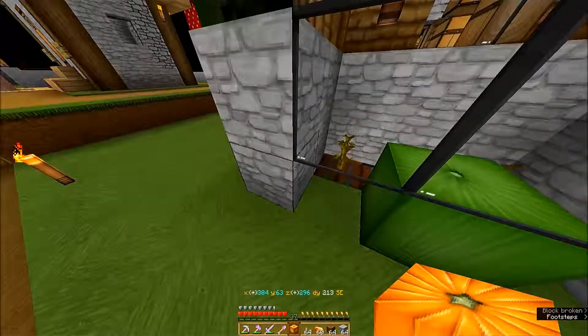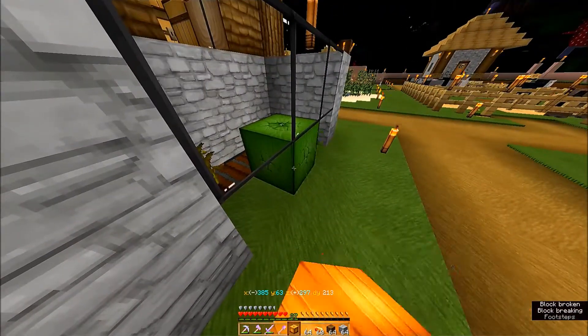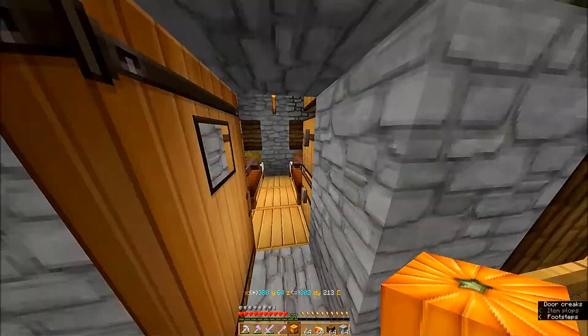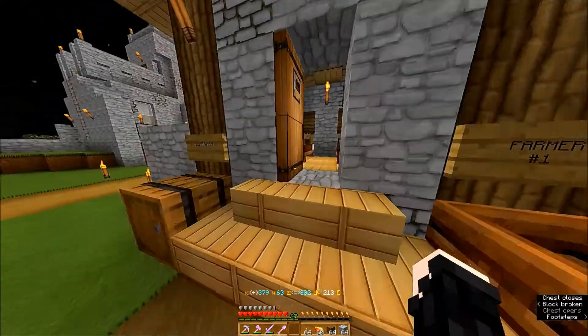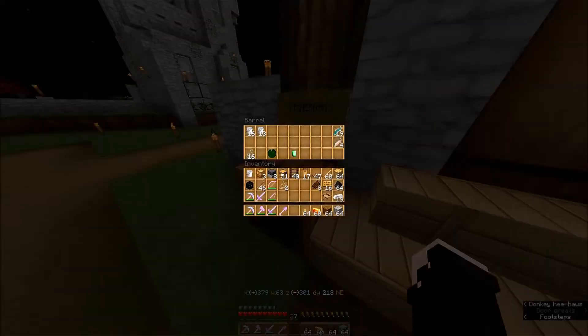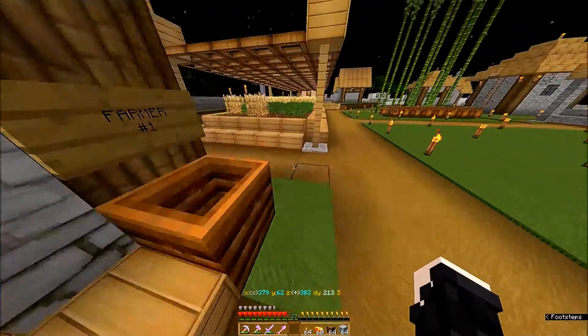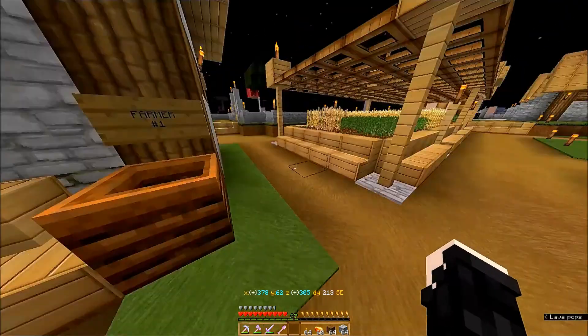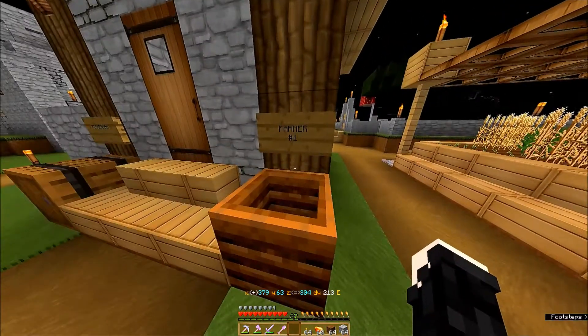There's a baby zombie out there. I'm still collecting these things like crazy so that they can be traded to the farmers whenever. We have the fisherman there — quite a few fish in here that I could trade him. I've been fishing and also taming cats, but I still have quite a few.